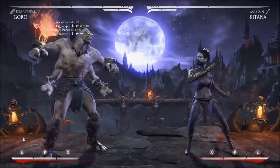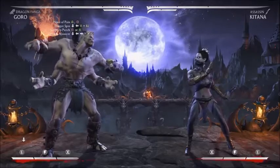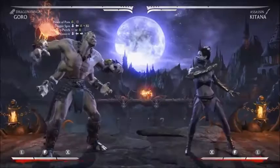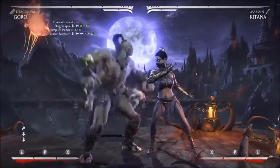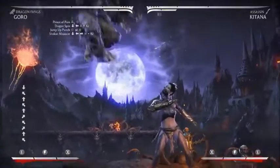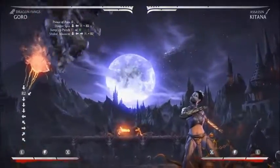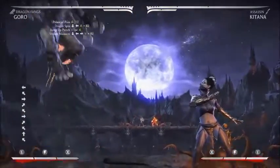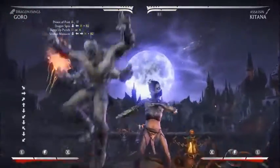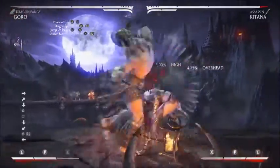Now this next combo — instead of doing a grab or uppercut, do the neutral, then do a Prince of Pain and then Shokan Menace. Shokan Menace is a little bit hard to get because it uses three buttons plus X, instead of just two like most moves. But you can get it with practice.